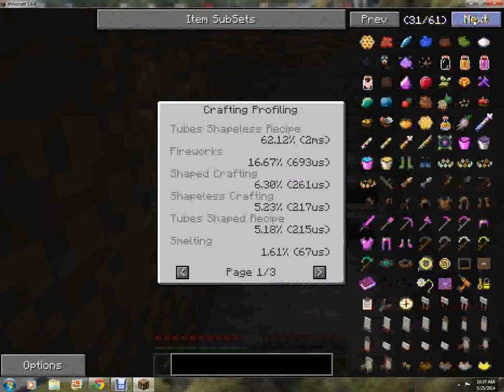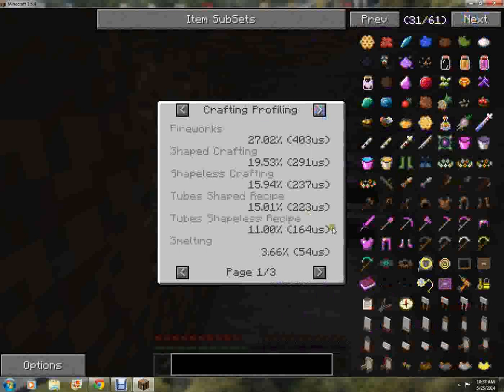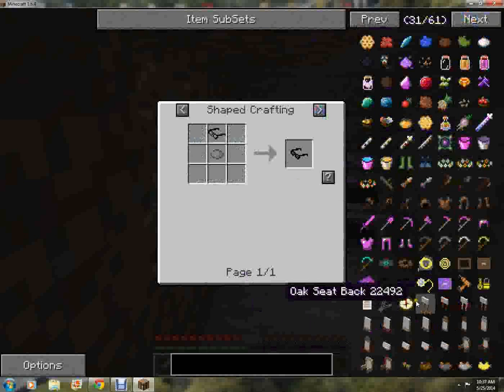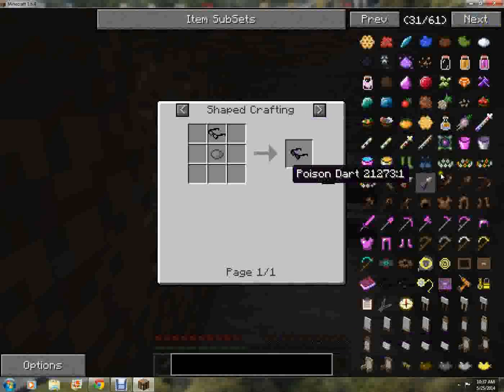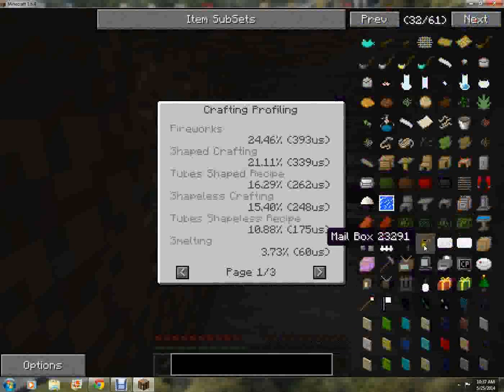Wow, that's a lot. Amethyst bucket — where do you get amethyst from? Is that like a rare material? Reading glasses. I don't think I need glasses. And then there's the drug stuff, so I'm gonna stay away from that because I'm underage. Oh, a furniture mod — this has a furniture mod!